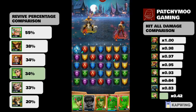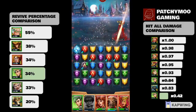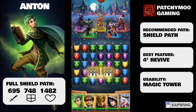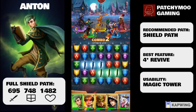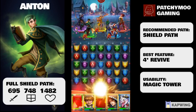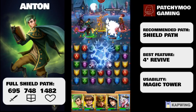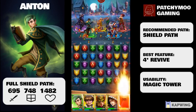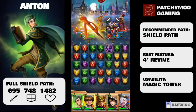A 34% revival skill wasn't too shabby compared to previous revival heroes. But then Empires and Puzzles released costumes for Albie and Mother North, and all of a sudden 34% revival didn't seem as great. Still, revival is one of the strongest skills in the game — RNG is RNG. I'm sure we've all faced a Heimdall team with a 20% revival chance reviving all four allies in a raid. It's worth noting that the 30% HP heroes are revived at is actually stronger than Costume Albie and Costume Mother North at 28% and 15% respectively.